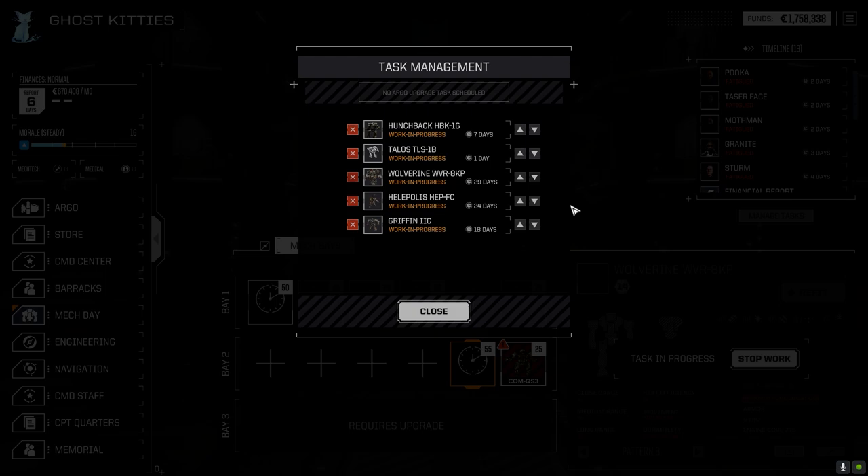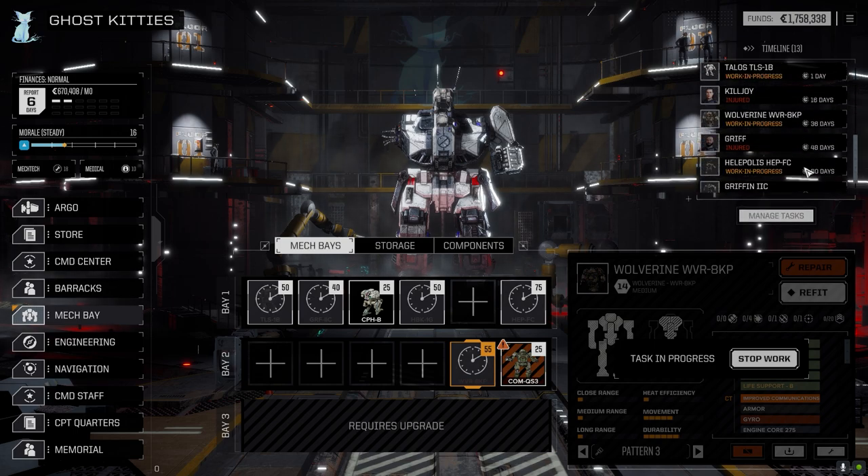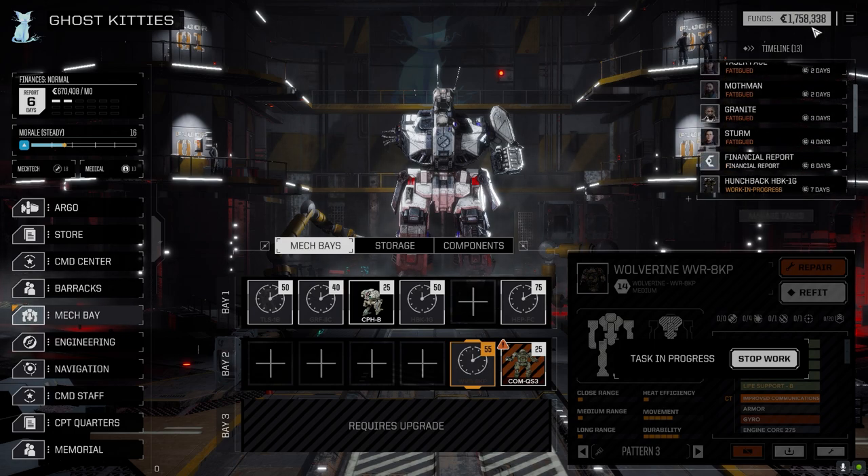The Talos finishes then the Wolverine goes in — that'll be 30 days, and this will be 31, so we can look for a planet 31 days away. That gives us some good range. Six days financial report — so we got 36 days. If we jump somewhere we'll only be down to about a million, then pull a mission off and get a financial report. We should be okay if we go that route.